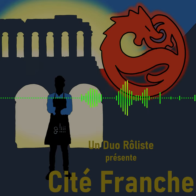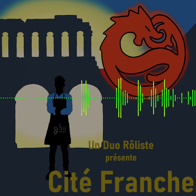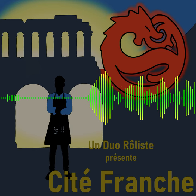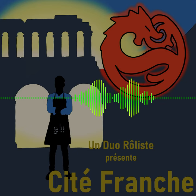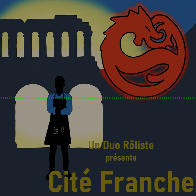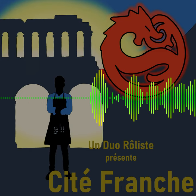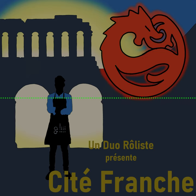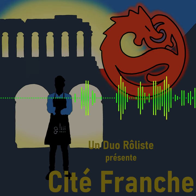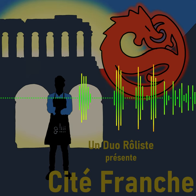Il va chercher Sim Prosper pour le faire sortir. Comme Sim est inconscient, si le personnage peut trouver sur lui un objet magique — une bague ou une amulette, quelque chose de facilement cachable — il pense à l'avaler, comme il faisait quand il volait dans les rues. C'est un jet d'escamotage.